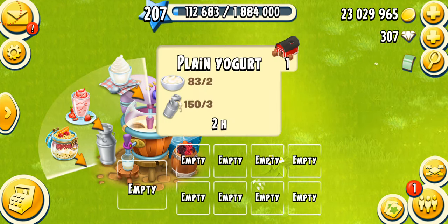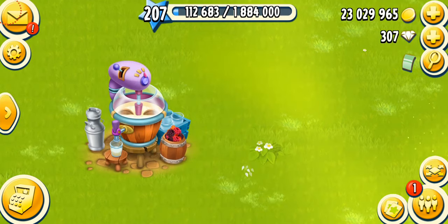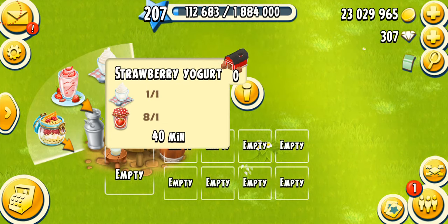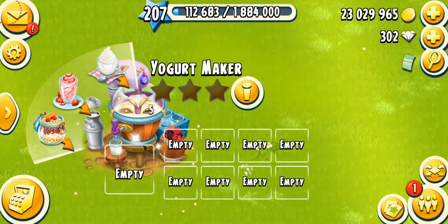The first thing to remember is that plain yogurt is going to be a raw material, because you're going to use it to make other yogurts — like the strawberry yogurt and the tropical yogurt — which both require plain yogurt. So you have to make a lot of them first, which is why it's really challenging. You're already using a lot of milk and cream.